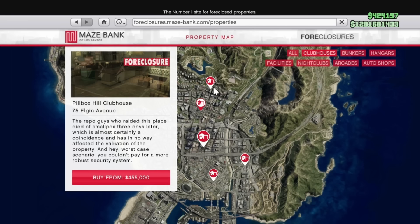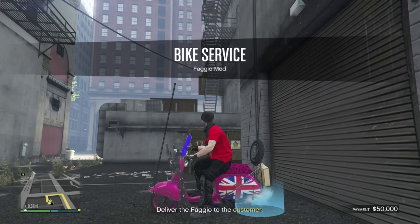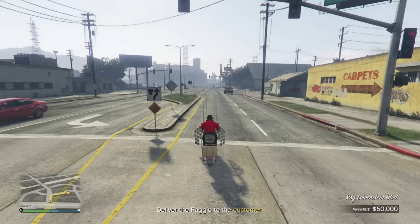To run any MC business you first need an MC Clubhouse. It's not critically important since the bike business is fairly weak, but the best one is at Pillbox Hill costing 455,000 dollars — though it could be around 2 million with add-ons. From here every bike delivery mission will take no more than two minutes to complete.